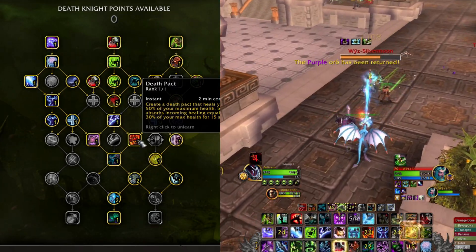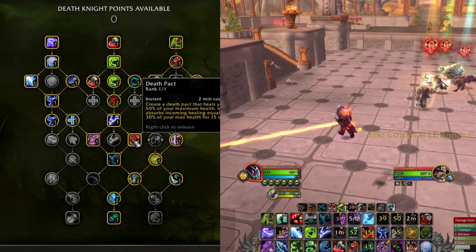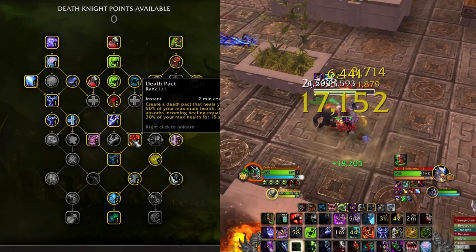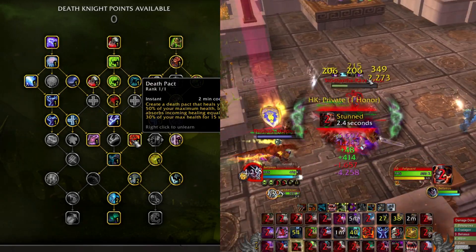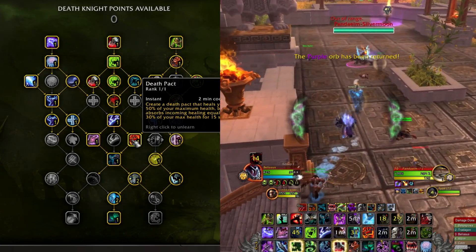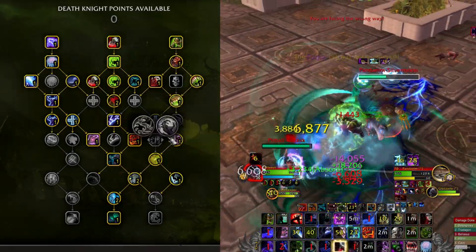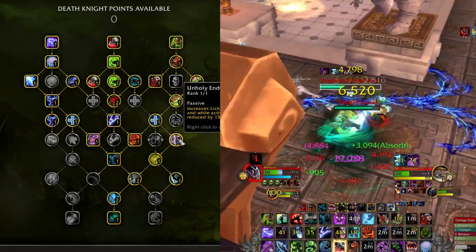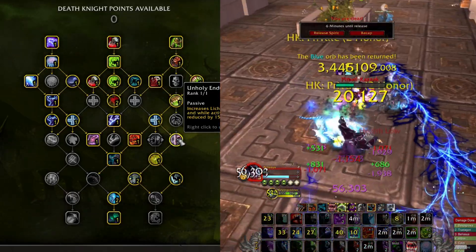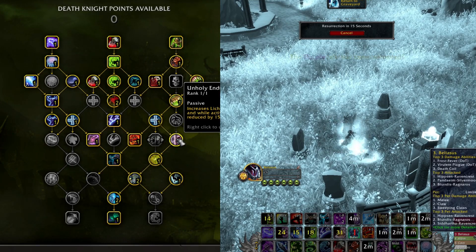Death Pact is a nice emergency healing ability, but with the drawback that you really have to use it only as a last resort. You do heal up for half of your HP, but it also puts a debuff on you where 30 percent of your maximum health in incoming healing will be absorbed. So you either need to be under heavy healing to use it comfortably, or use it as a last resort where you won't use any more Death Strikes. Unholy Endurance and Lichborne turn into more of a defensive cooldown, increasing duration, reducing damage taken by 50 percent, and increasing leech by 10 percent.